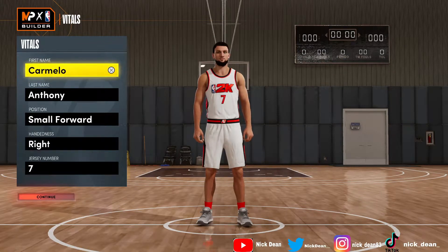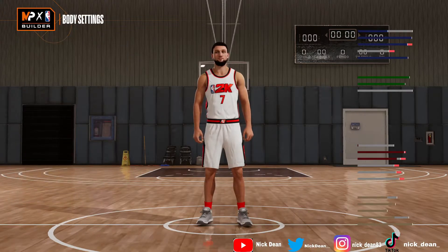What's going on guys, welcome back to another next-gen build video. Today we are making Carmelo Anthony. Melo is a small forward, right-handed, and we put on that number seven Knicks jersey.